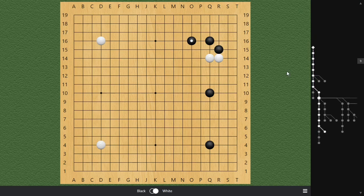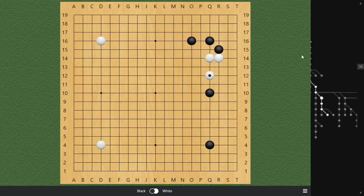White is not happy. White thinks: I have other moves to play — why do I have to play R12? What about Q12, a higher one-space extension? Have you seen this before? Do you know how to deal with it?